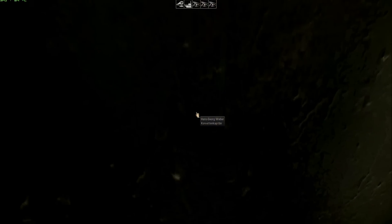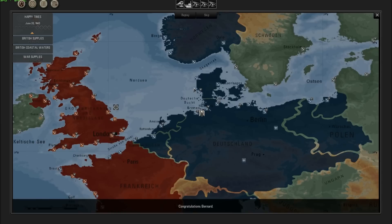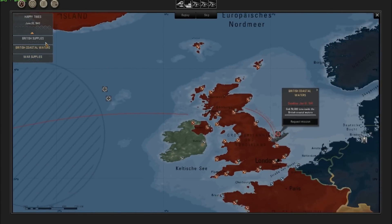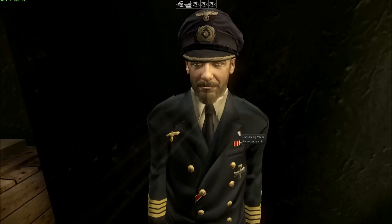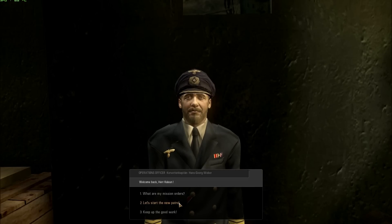Now we exit and must speak with the officer to get our patrol mission. So what are my mission orders? Let's choose the first mission — we'll take this one for example. Request mission, then escape. We speak again with the officer and choose: let's start the new patrol.